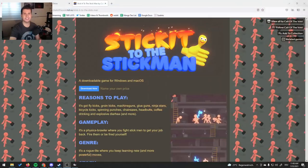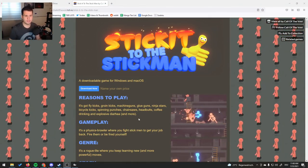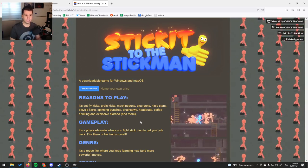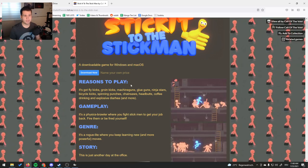Yo, what's up everybody? How's it going? Today we're having a look at Stick It to the Stickman, a roguelite 2D brawler available on itch.io. This game is available at any price you want — you can see it's name your own price, available for Windows and macOS.